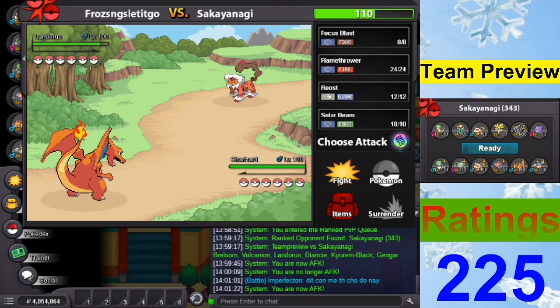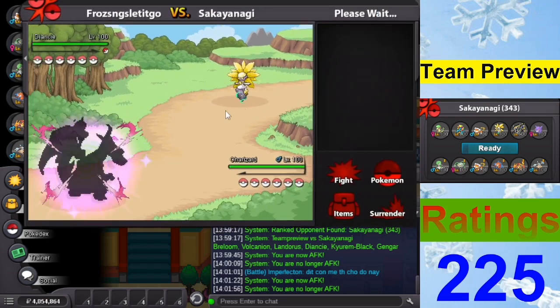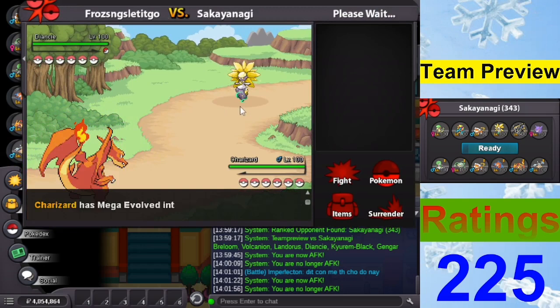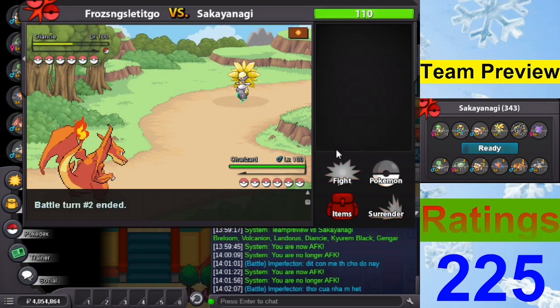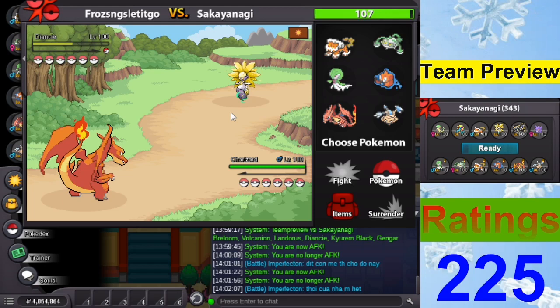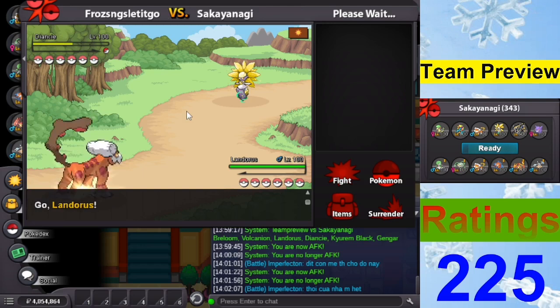Charizard is very important this game. He has Breloom obviously, and Landorus. Let's go for the max Speed variant calculation — doesn't even kill it, not even close. I think I have to use Flamethrower here. Yeah, I was afraid that would happen. If I use Fire Blast — that still deals a lot. The question is: go back to Volcanion? I think Landorus is actually safer.